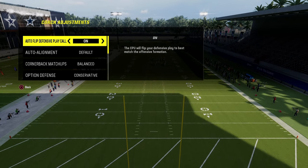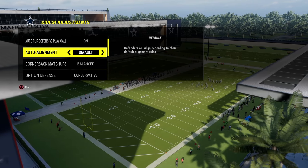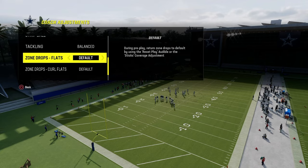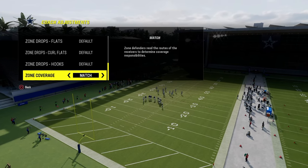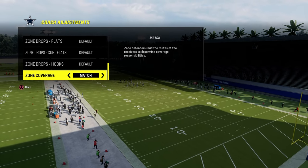For this specific defense, we are going to leave our auto flip defensive play call on. Our auto alignment is going to be on default. Our option defense is going to be on conservative. With Dime, we're going to put everything on default except our zone coverage — we're going to turn match on. This makes the cover three play a lot smarter and you're going to get a lot more reroutes because you're on default align, not baseline.